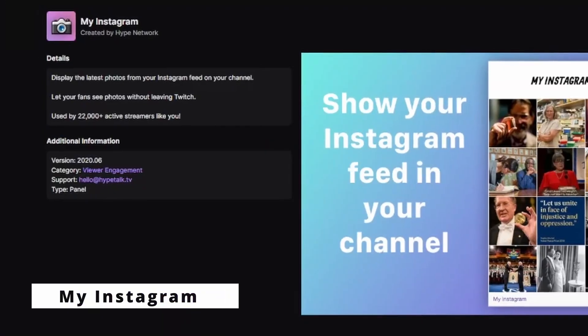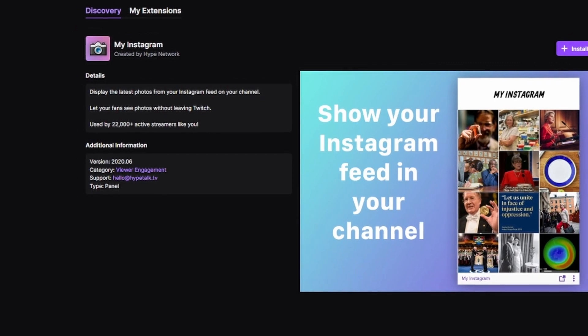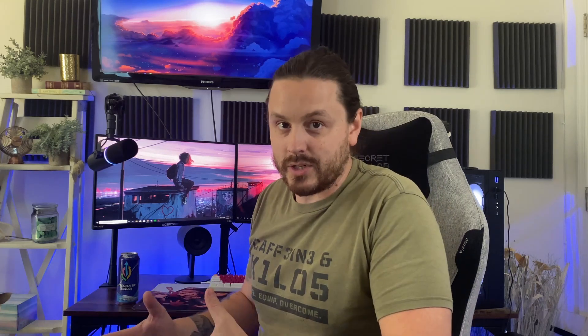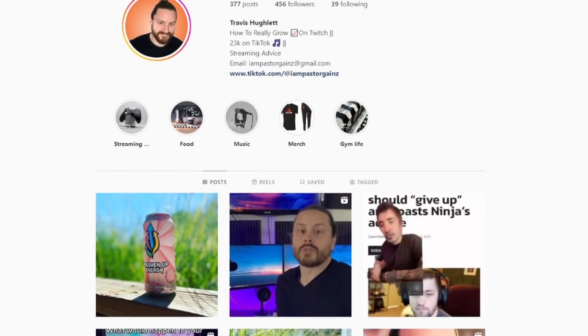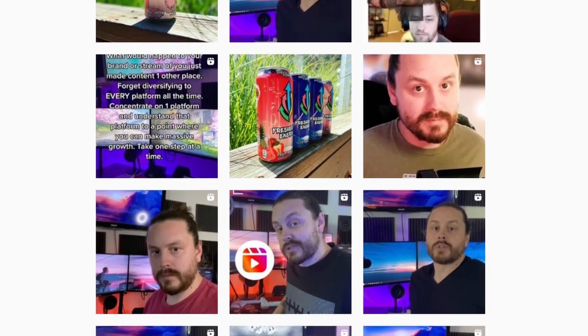At number eight, we have My Instagram. This is simply an Instagram feed of your most recent videos, posts, or anything to do with Instagram that's going to show up in an extension slot, so it will drive traffic from your Twitch channel to your Instagram. This is perfect because we all want our traffic to go to our different social medias. I would recommend this if you're trying to boost your Instagram and you want to draw people to that platform.